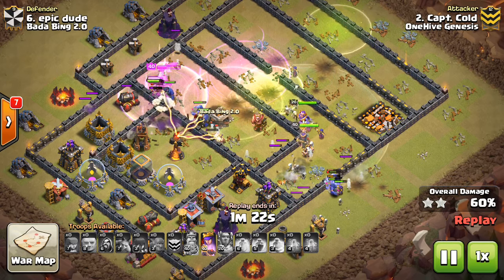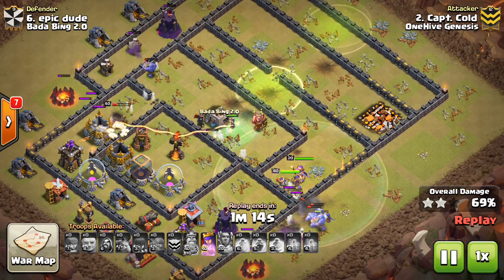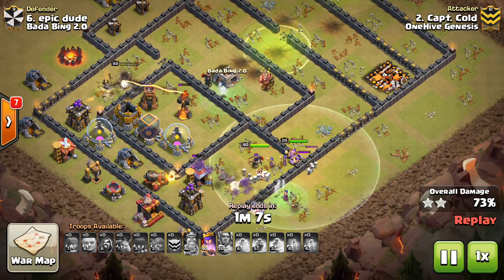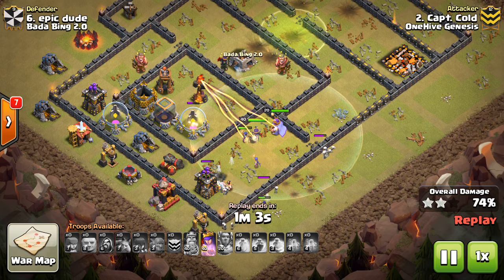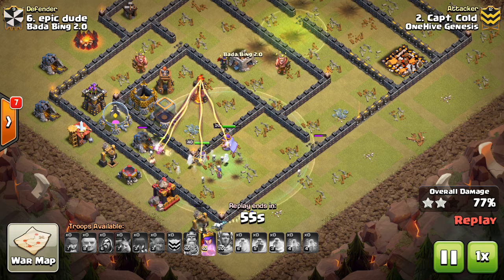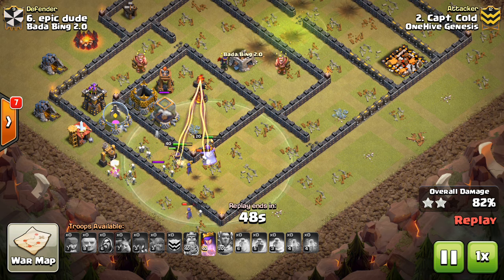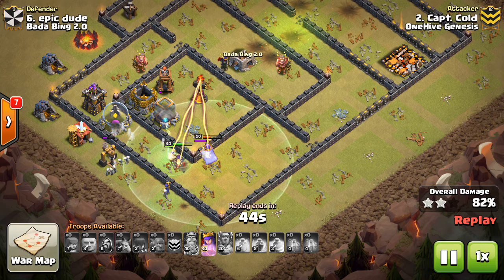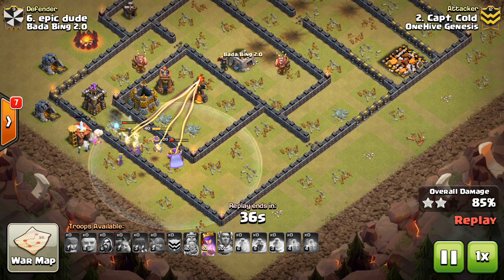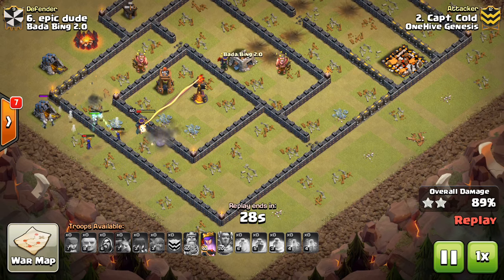As far as troop levels go, we have the golem going to level six and the hog rider going to level seven at Town Hall 11. This will also impact clan castle donations — you can bring improved golems and improved hogs in your CC at Town Hall 9 and Town Hall 10. The golem is still used in most attacks and is a staple at pretty much every high level. The hog rider might start seeing more use now, especially with the warden's ability, which might be very strong on hogs as it was with miners.